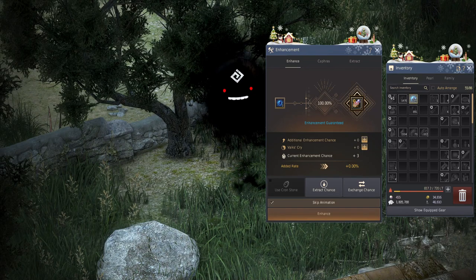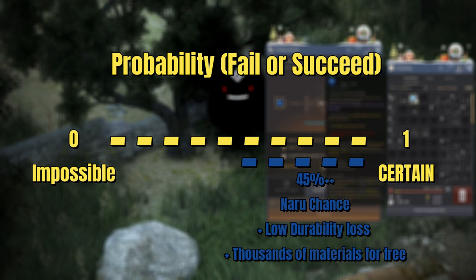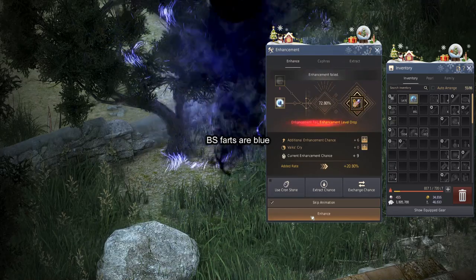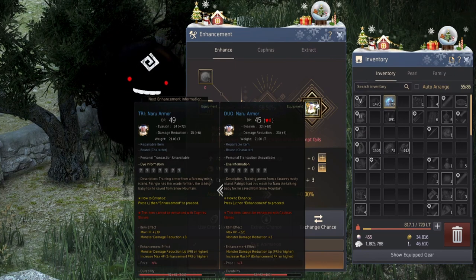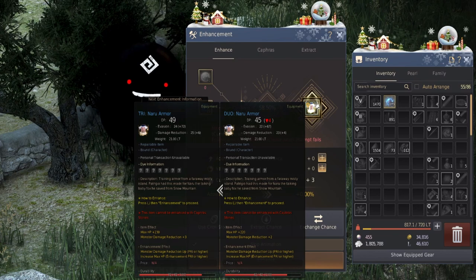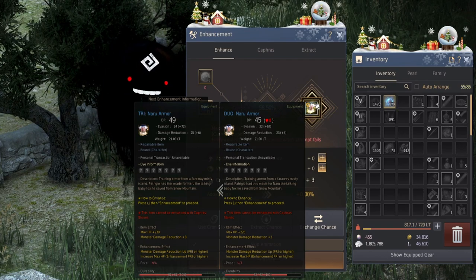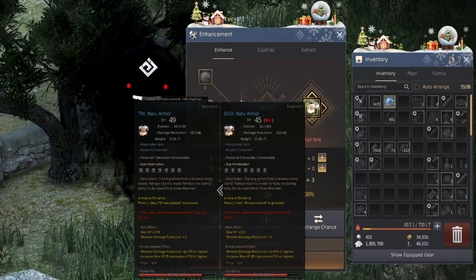The success percentages for Naru are fairly high, so I'll go through all the enhancement levels to show you how easy it is. With the current system you get a lot of Beginner Black Stones — you'd have hundreds left over even after getting all items to PEN. You'll notice many failures, but the durability deduction per failure is super low, so you can just keep tapping until you reach PEN. We'll continue until all weapons are PEN as well.